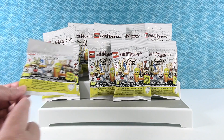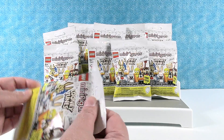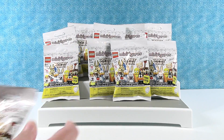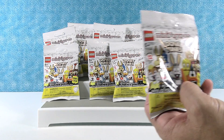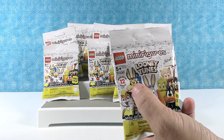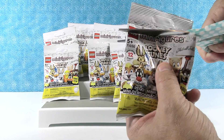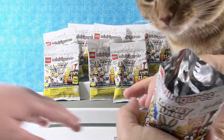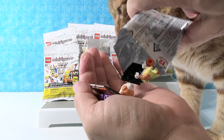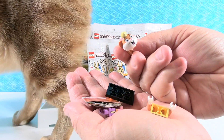We have more packs than what are right here. I'm going to let Paul open the first one. I'll open this one. There are so many I want to get — I want the Wile E. Coyote though. Okay, I got Lola Bunny to start with.